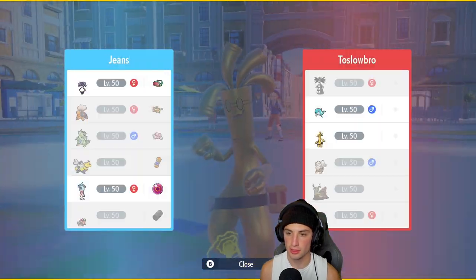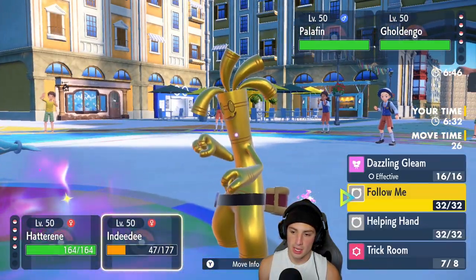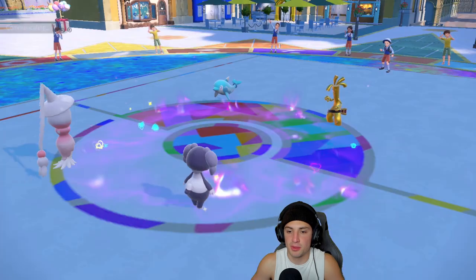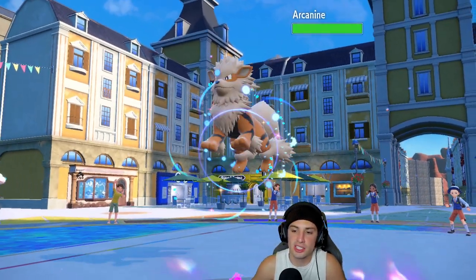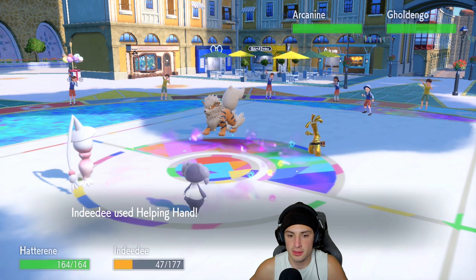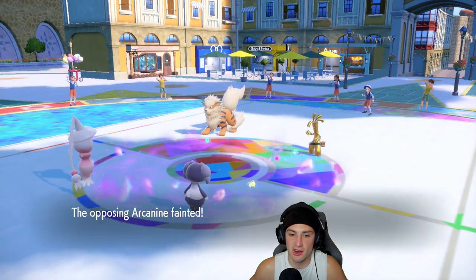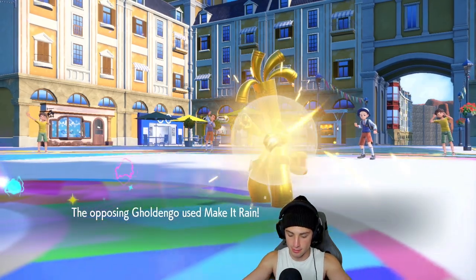I'm just going to Psychic into the Palafin slot. Hatterene might get to swap out. While Indeedee is not going to do much, Make It Rain is going to come out here. We might as well Helping Hand. We gotta let these Pokemon go down because Make It Rain is going to do too much to us. We'll finish this thing — the Pokemon die out to Make It Rain, and I'm very cool with that.